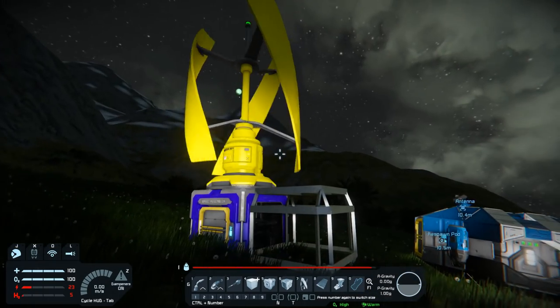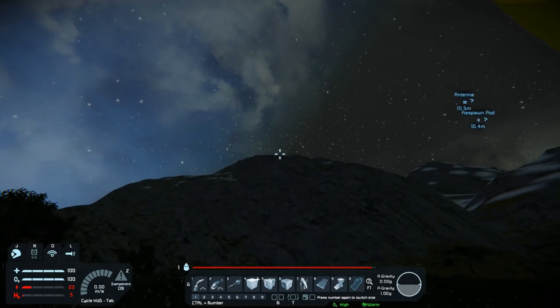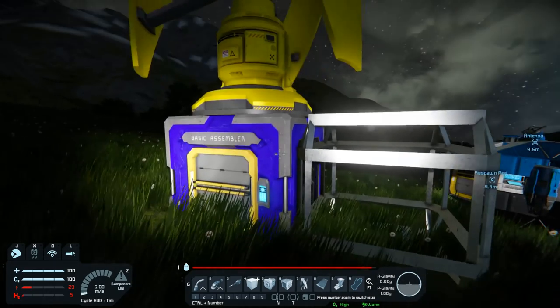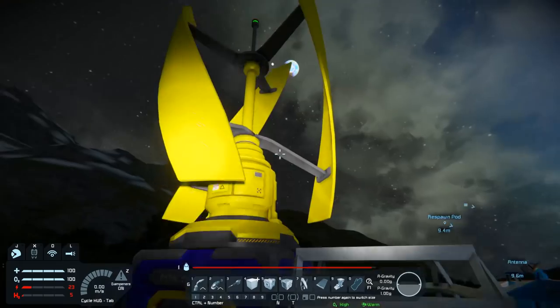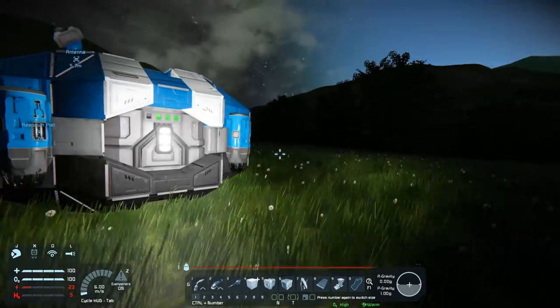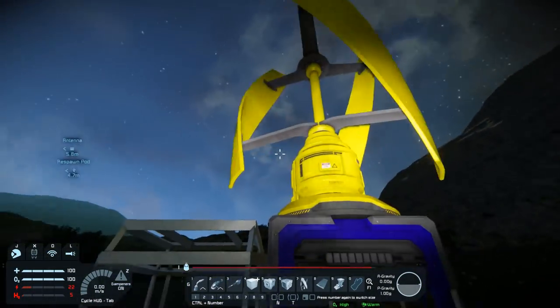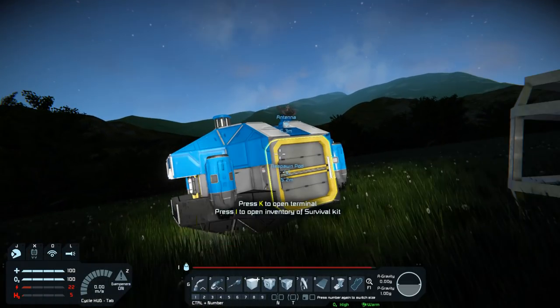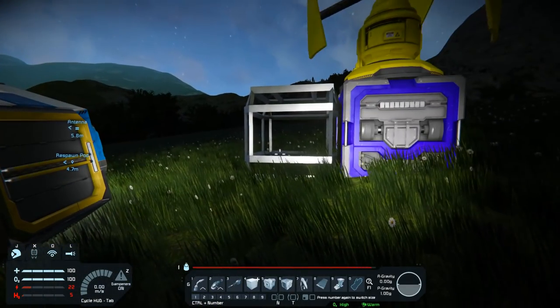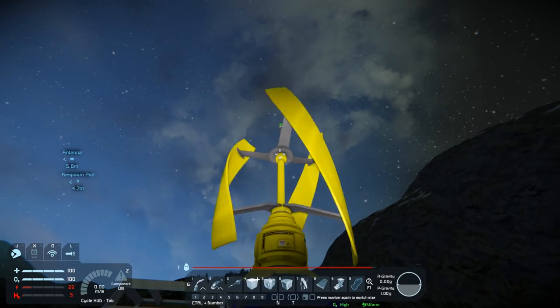Yeah, I guess there is a mountain in the way. Sadly, there's no actual wires or cables where you'd be able to run from the top of the mountain and bring it down here — you'd have to have the grid entirely connected all the way. With that, we're going to call this one here. I've got to get some organization set up and obviously a lot of farming if I'm going to build anything cool in this game.